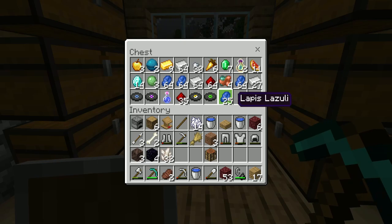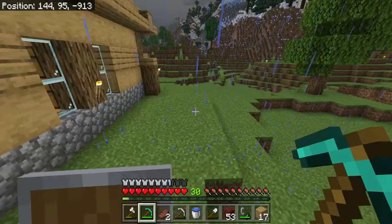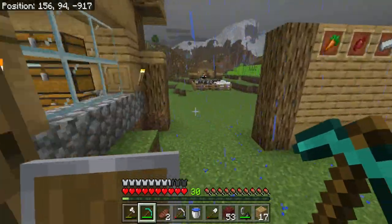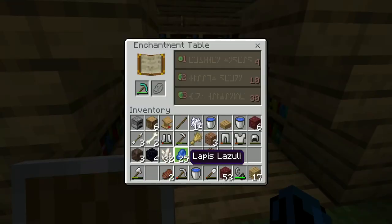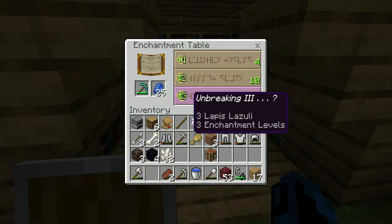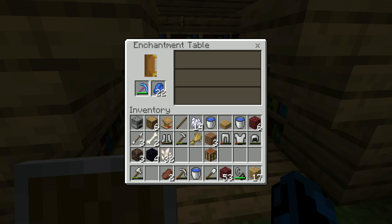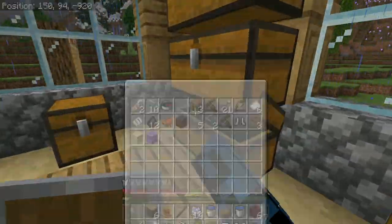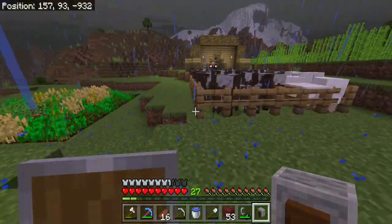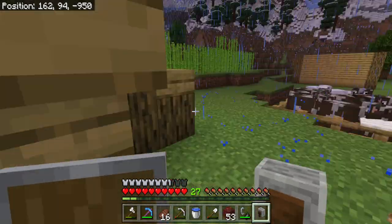Let's grab our diamond pickaxe and some lapis. I really want to enchant our diamond pickaxe first so we can get fortune three and efficiency to mine the rest of our diamonds a lot quicker. We got unbreaking three. I don't know if I should go for this — I'm going to do it. And it's just unbreaking three. That is pretty unfortunate. Unbreaking is like the one enchant I really don't need right at the start.